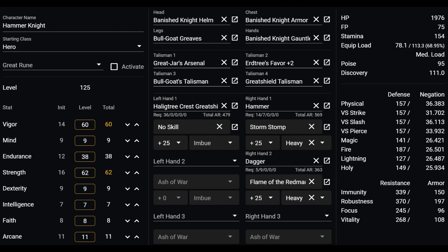Instead, I went for this. If you want to try this out at 150, add another 18 points into strength and you can make use of the other 7 points however you wish, such as adding some mind for more weapon art spams before having to flask, or more endurance so you can hold another weapon instead of a dagger. Let me talk through this build step by step.